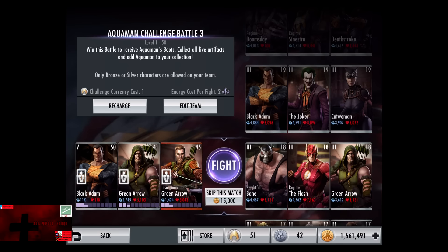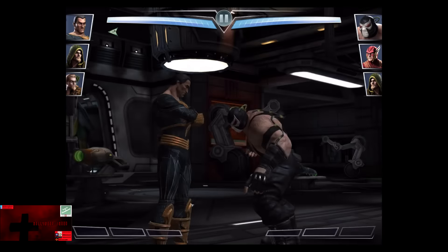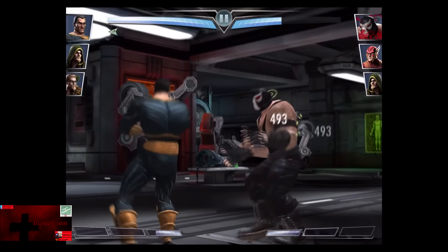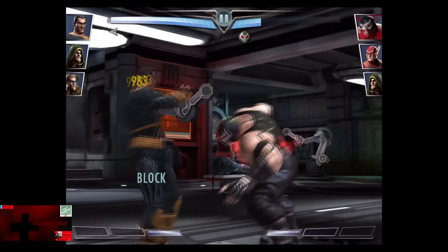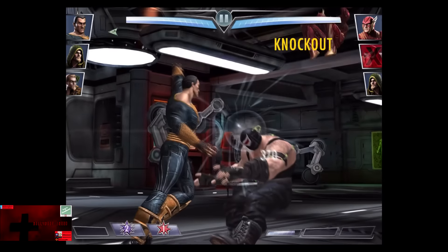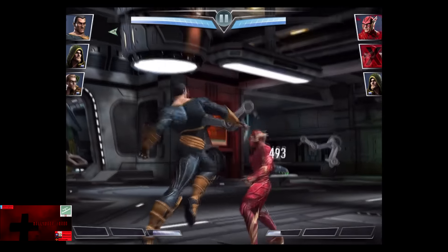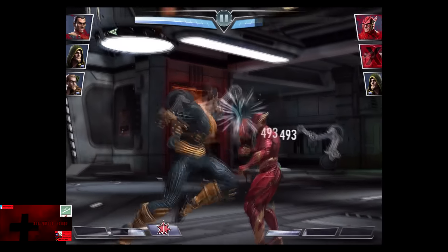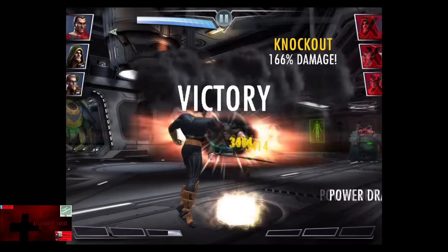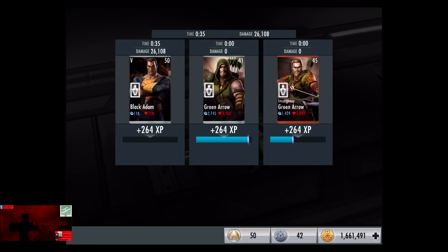In the tenth matchup we have Nightfall Bane, Regime Flash, and Green Arrow. Cards gain a level to 18 Elite 3. Skip the match is 15,000 credits. Nightfall Bane is getting pummeled by Black Adam. Venom Overdose kicks in. Raid Slam blocked for 983, then hits for about 2,000. Bane is knocked out. Flash comes in — we go off a Lightning Strike just to be a dick, but it doesn't do a lot because it is blocked. Flash is at about a bar and a half but gets knocked out. We go off a second Lightning Strike and Green Arrow is eliminated for the victory in the tenth fight. 264 XP, 645 credits.